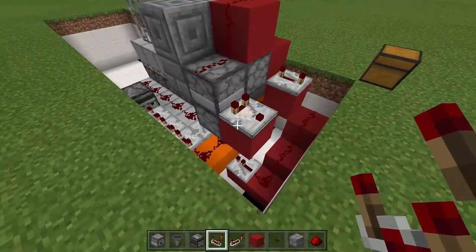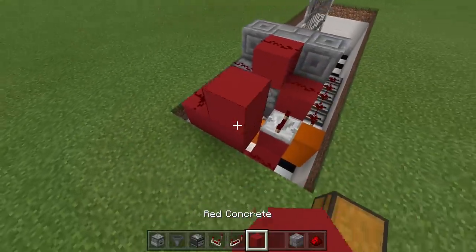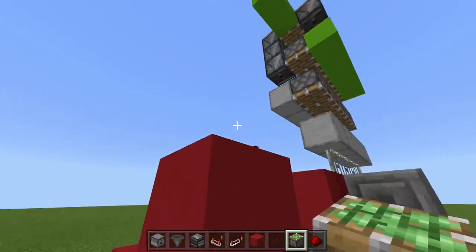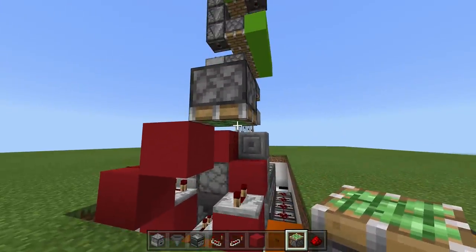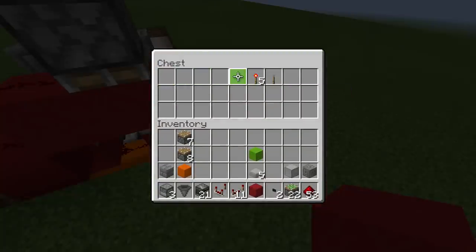Place a block in front of your comparator with a piece of redstone on top, come up a block and place another piece of redstone. Then take out a sticky piston and place it facing downward right off that redstone, with a block in front of it.